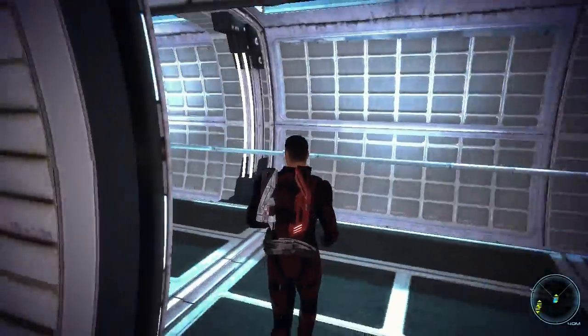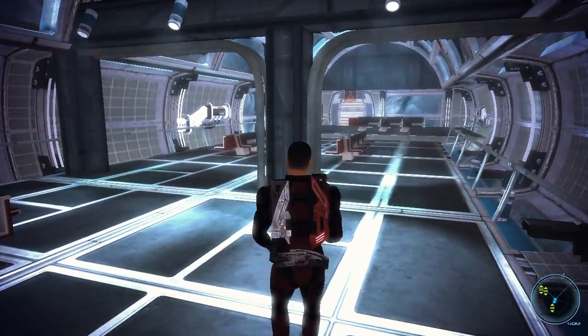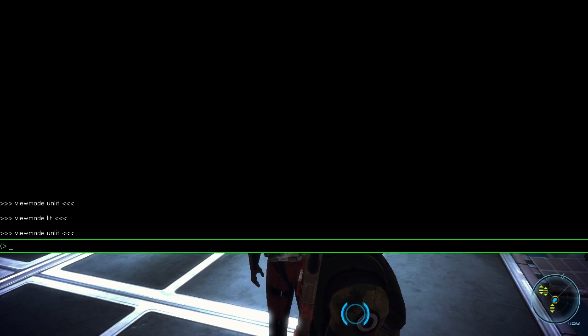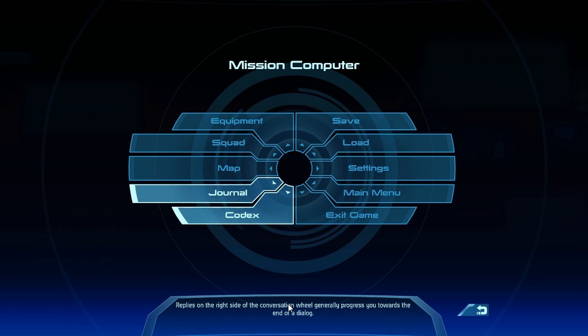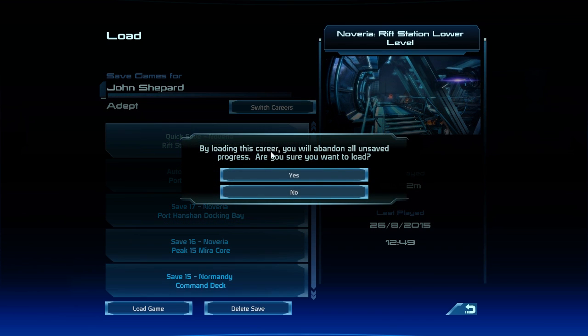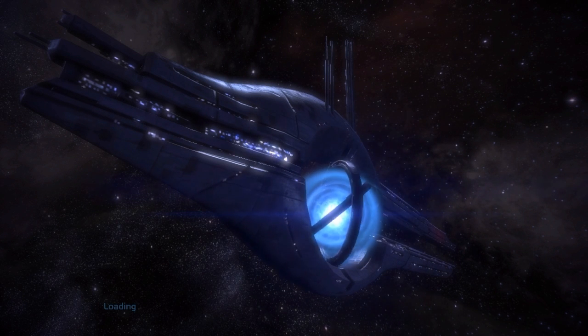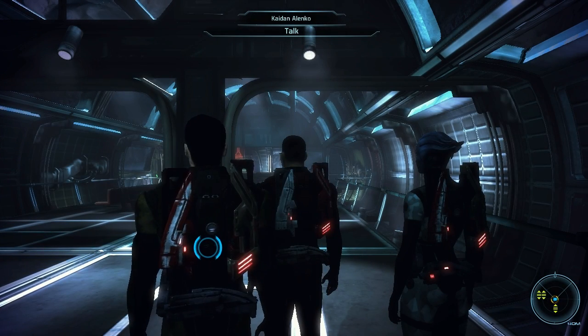Now we should be clear of the blocky texture problem. So let's quick save. Go to viewmode lit, and load the quick save we just made. And we're all back to normal.